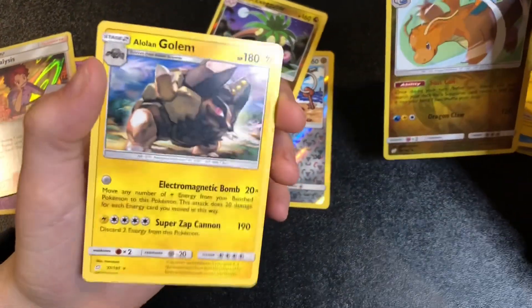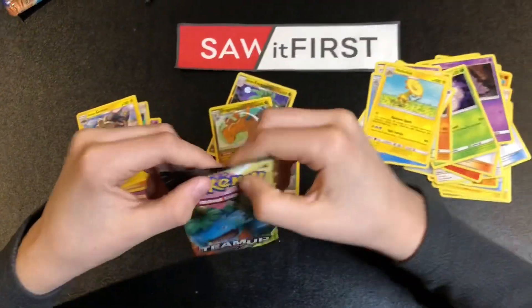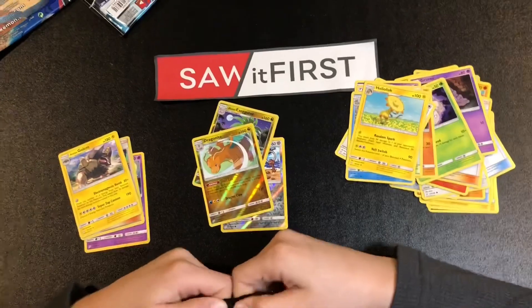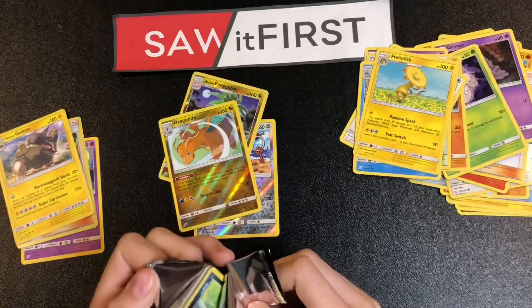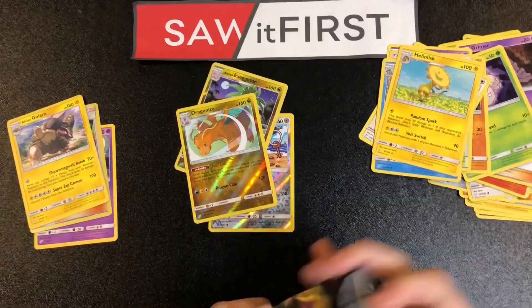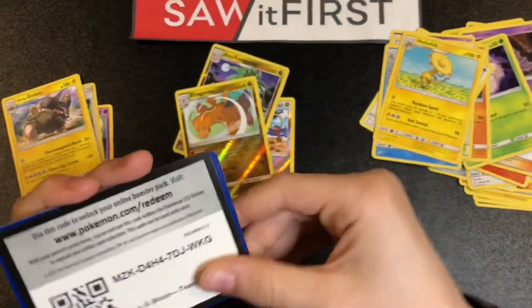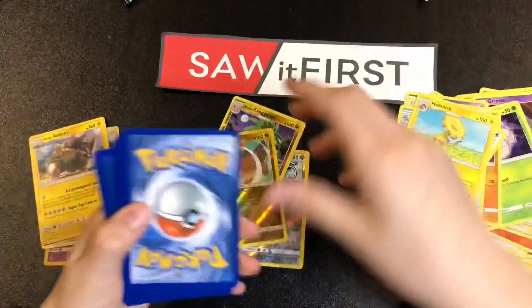All right, this is the last booster pack. I hope we can get some good birthday luck here. Okay, looks like these Team Up packs are a little easier to open. We got that code card: one, two, three, four, one, two.